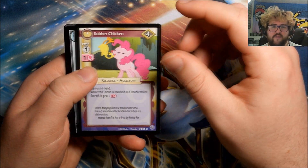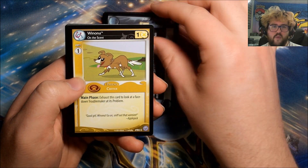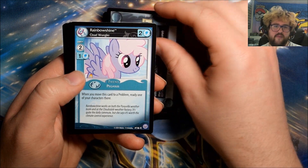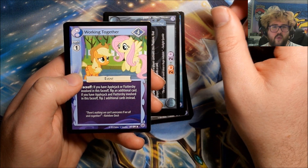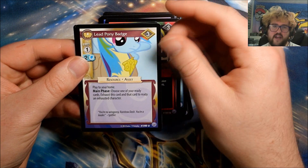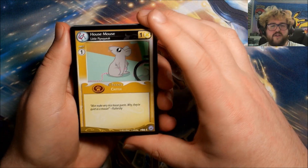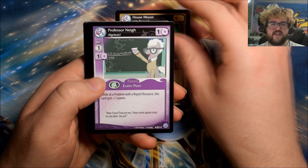Pack twenty-one: Rubber Chicken, Parasprite Pandemic, Winona, Apple Brown Betty, Pearly Stitch, Who is Gabby Gums, Rainbow Shine, Avalanche. Our rare is Working Together. We have Flim, Lead Pony Badge, and Raise This Barn. I am quite hoping a lot of you watch these pony videos — I do quite enjoy making them, it's a nice fun one. House Mouse, Professor Ney.